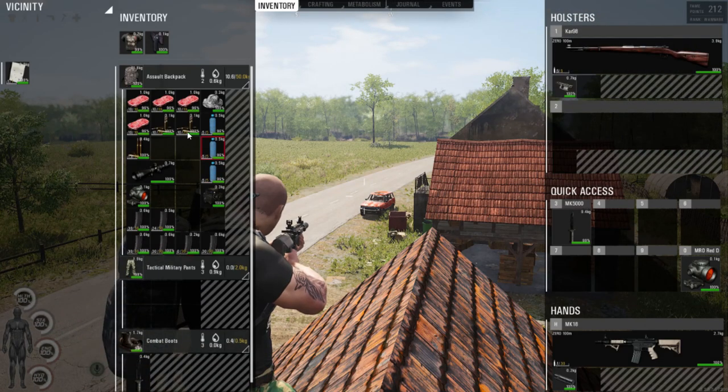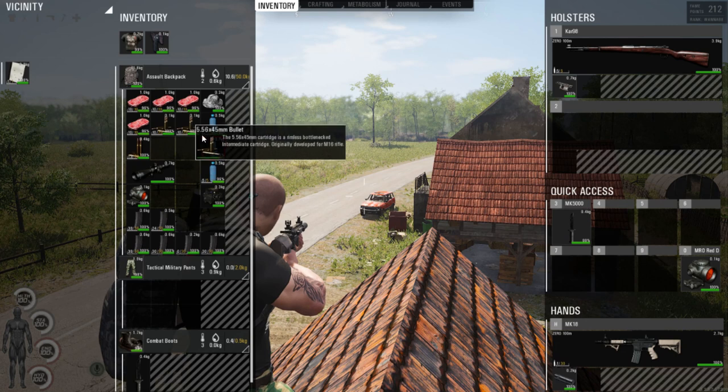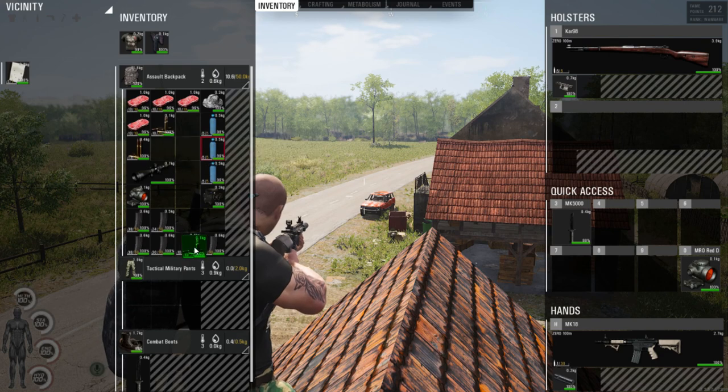To load ammo into your magazines, make sure you have the correct ammo for the magazine you're loading. Hover over it, drag and drop, hit the load ammo button, and you will load those rounds into the magazine.